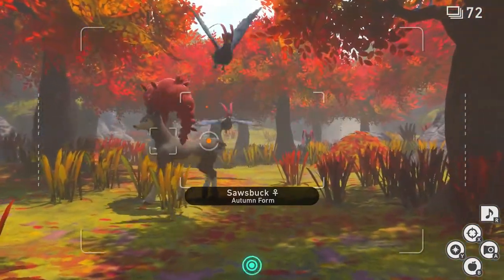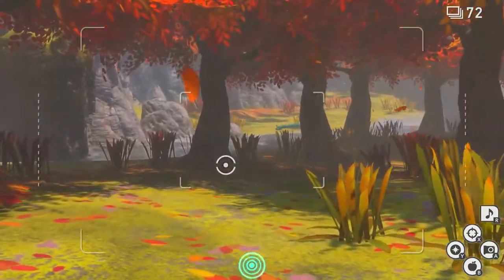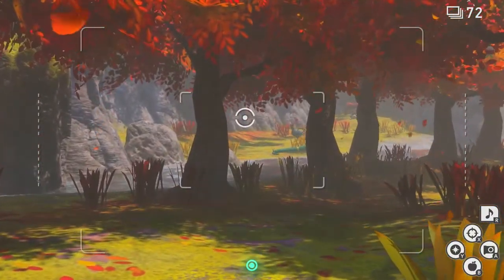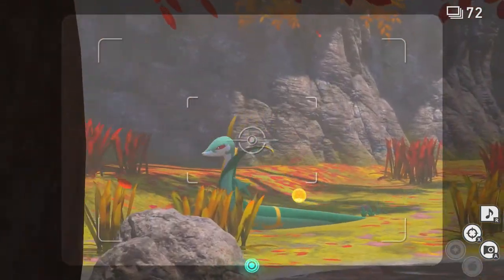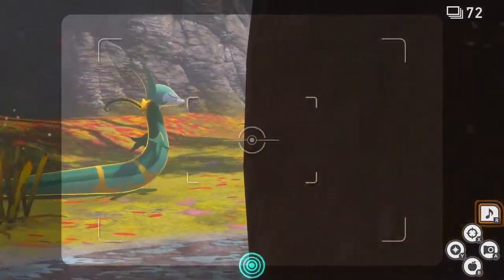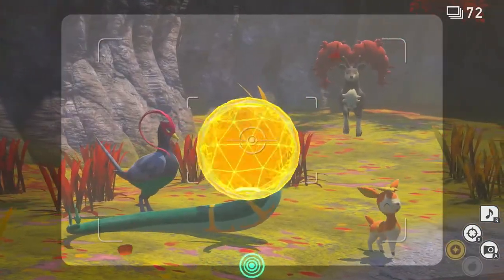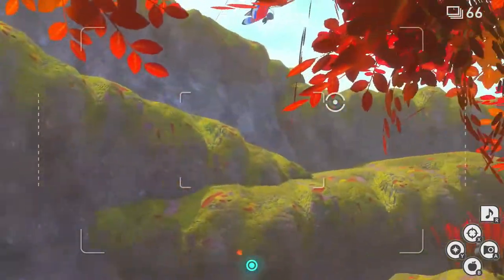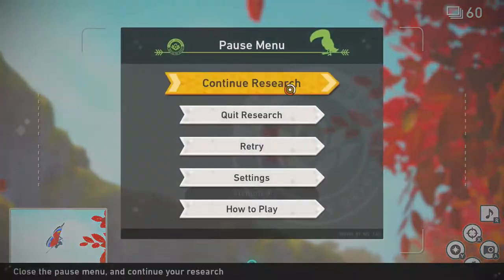Once you're here, you should see a Serperior in the distance. Go at regular speed until you're between the trees and close enough to throw a Lumina Orb at him. Once you can, throw a Lumina Orb at him and play some music. He should start to go in closer to Deerling. Once he stops moving, throw more Lumina Orbs at him and he should cast a spell. Now look behind you and there should be a Vivillon. Take a picture of it, then quit and submit.